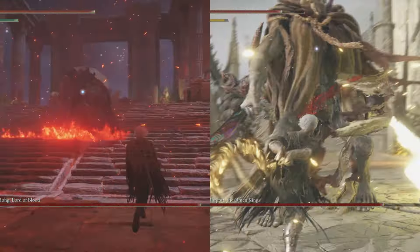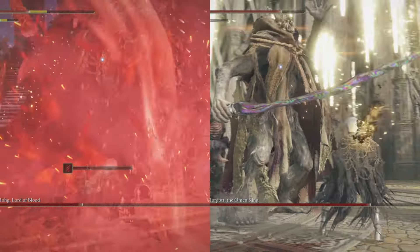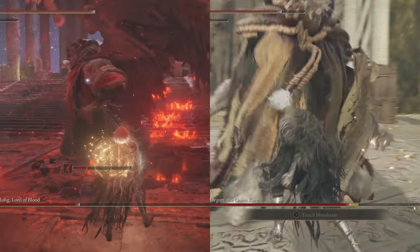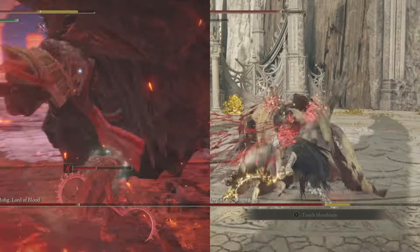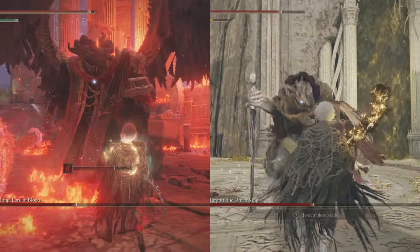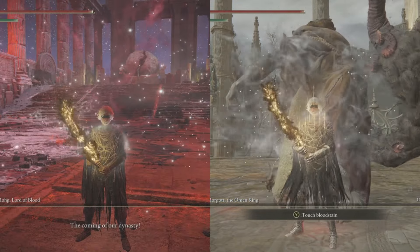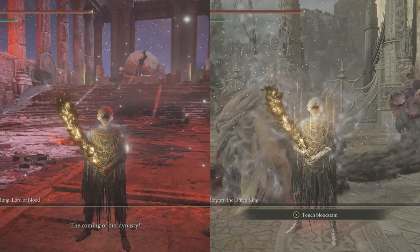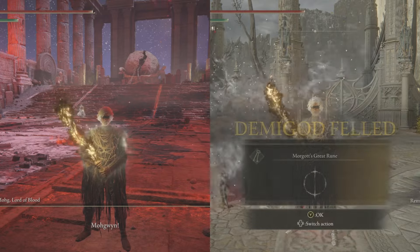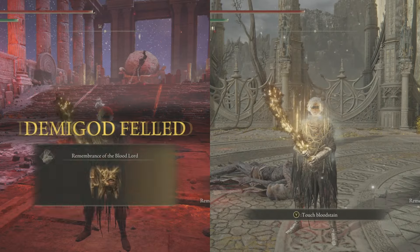We take on Morgott and Mogh, Lord of Blood, and have a relatively easy time. The toughest part was the Mogh fight — making sure not to let the bleed status effect build up so he gets that damage boost, because that can be tough at times. These are some really fun fights. Morgott's fast and agile attacks keep us on our toes alongside Mogh's blood attacks. Eventually we take them both down and are one step closer to our ultimate goal.